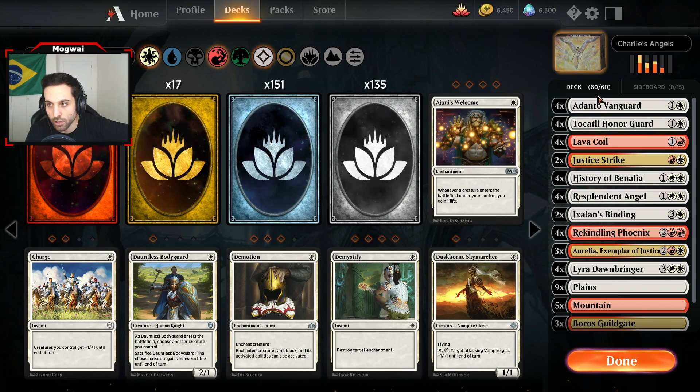Another powerful 4-drop: Aurelia, Exemplar of Justice. This is a very strong unit with the flying tag — an angel as well — and the mentor keyword. Mentor says: whenever this creature attacks, put a +1/+1 counter on target attacking creature with lesser power. So you can give +1/+1 to a weaker unit in your lineup, which you definitely have options to do because you are playing Tocatli Honor Guard which has 1 attack — 1 less than Aurelia. This card is mainly meant to counter the Golgari midrange list, as her ability will deny Explore from being procced.